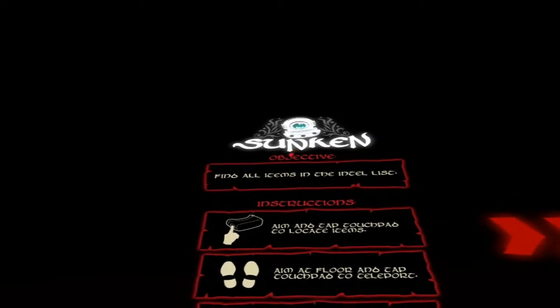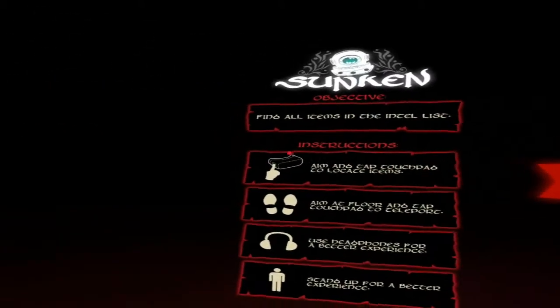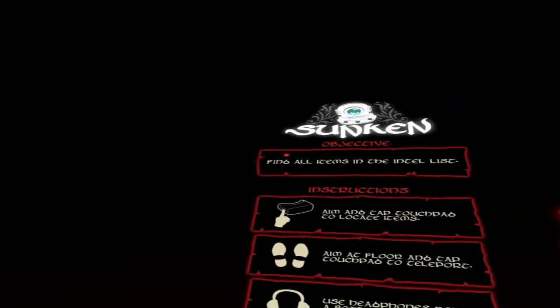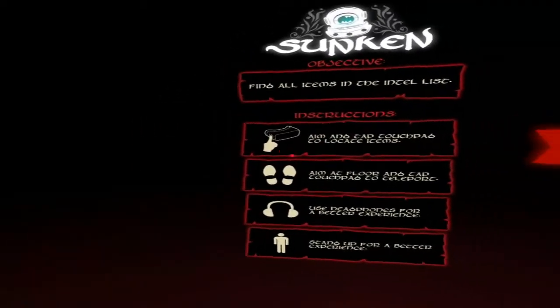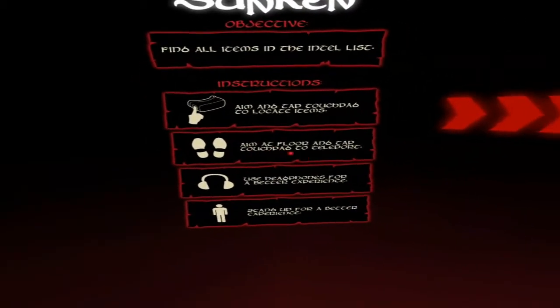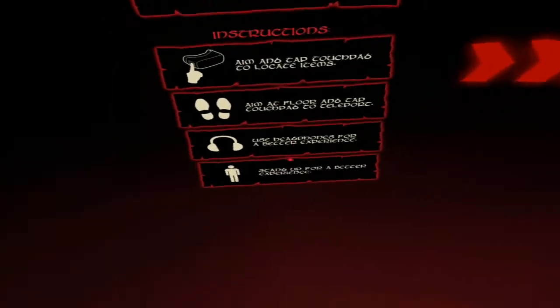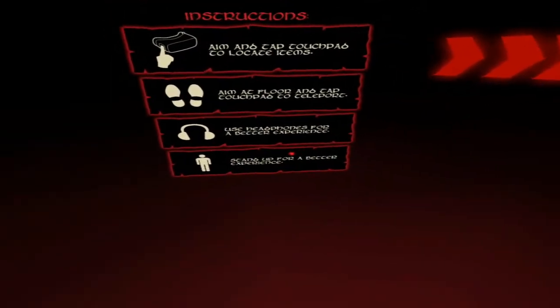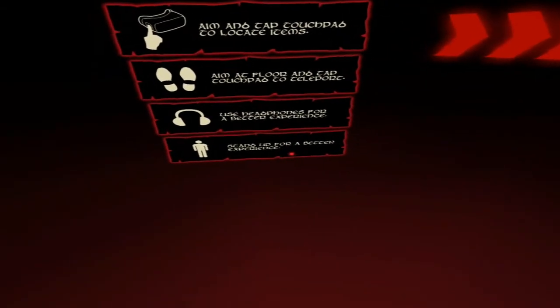Hello VR shoppers, today we're going to be taking on Sunken on the Gear VR. The objective is to find all items on the intel list. Instructions: aim and tap the touchpad to locate items, aim at the floor and tap touchpad to teleport. Use headphones and stand up for a better experience.